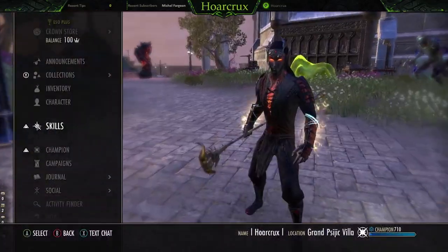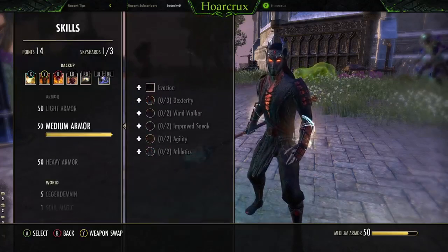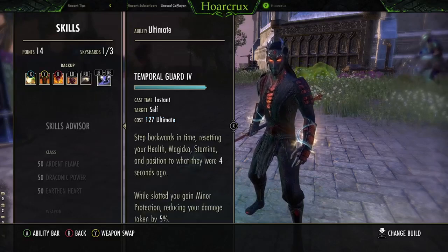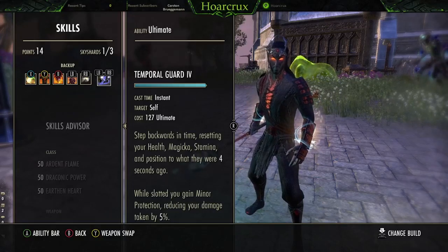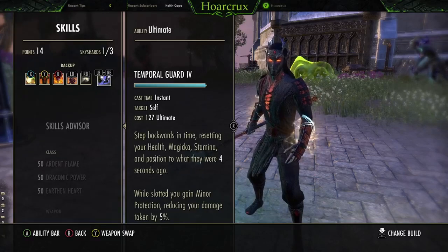You can run Race Against Time to get Snare Removal insta-cast, but it doesn't last nearly as long and you just have to use it too often, in my opinion. Last but not least, Temporal Guard. We get Minor Protection on our Back Bar. This also did get nerfed a little bit unfortunately - instead of 8% damage mitigation, we're only getting 5%. But it's still good as a Back Bar ultimate, in my opinion.